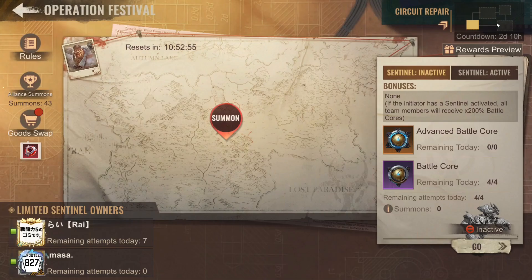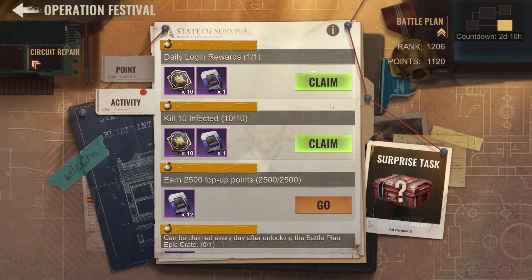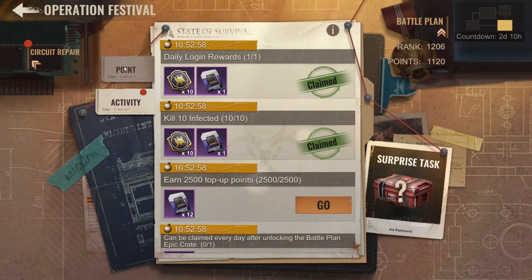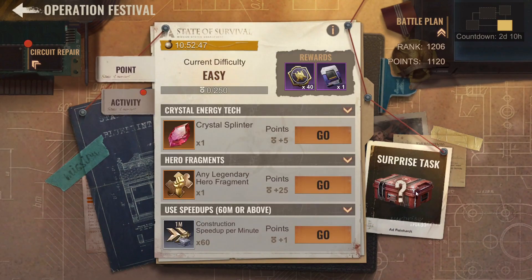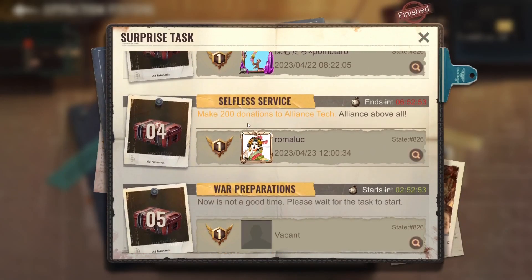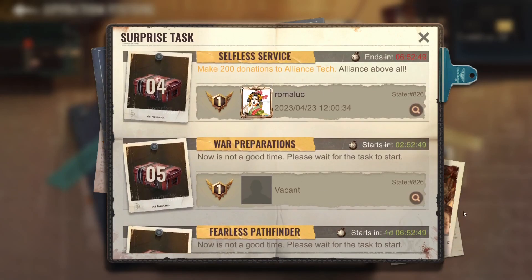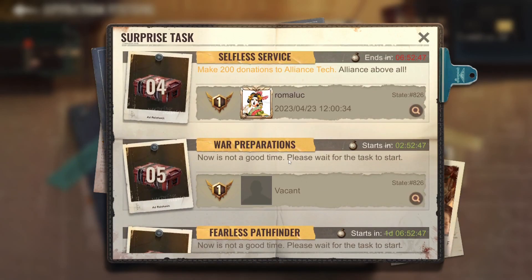Let's go to task challenges — which doesn't work, so you need to make the whole trip around it. Let's claim some of my rewards. The surprise task: make 200 donations — yeah, I'm not going to do that. War preparations — that's probably train troops, most likely.